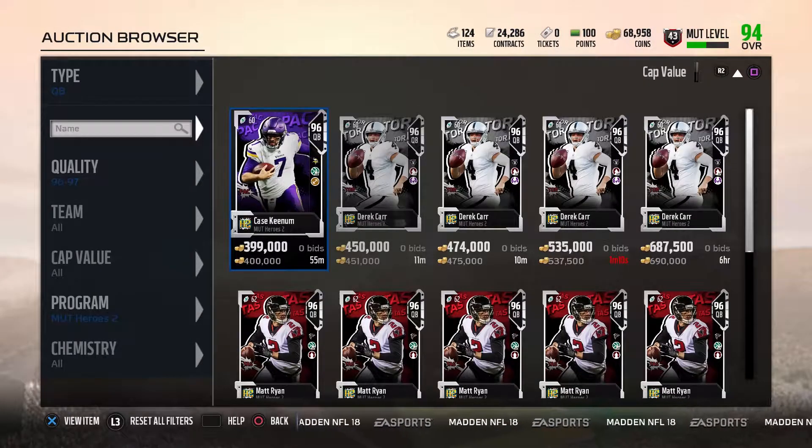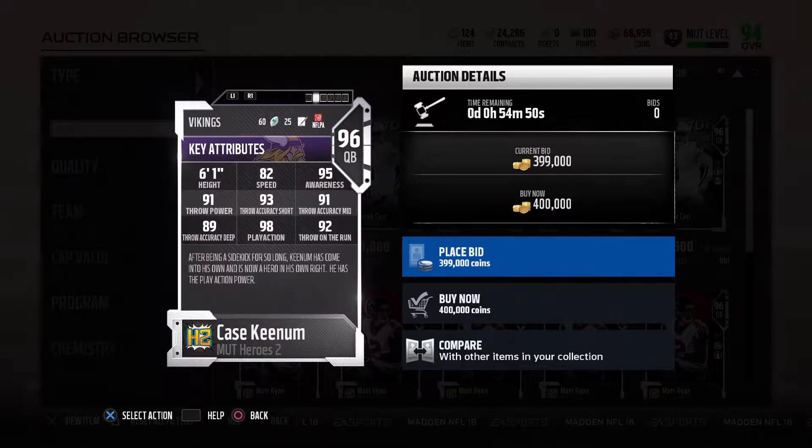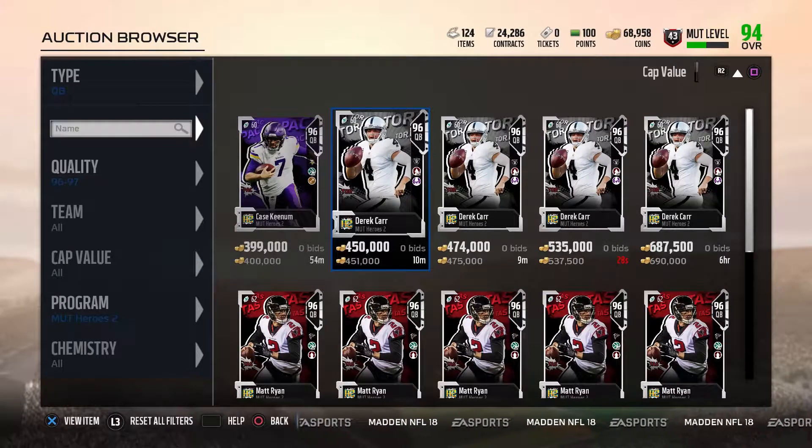We're going to go through the offense here, starting with the QBs. We got 96 overall Case Keenum, and they finally dropped cards that have two different chemistries — that's actually really cool of EA to do. He has 95 awareness, 98 play action, 82 speed. It's not a bad card; 89 throw accuracy deep — could be a lot better, but it's a decent looking card.